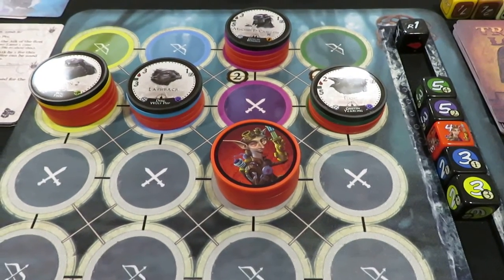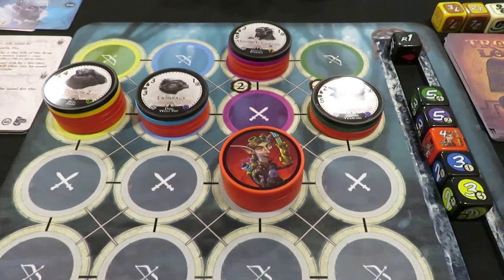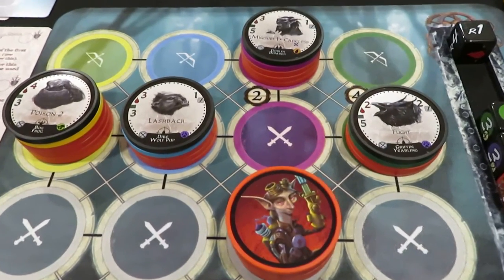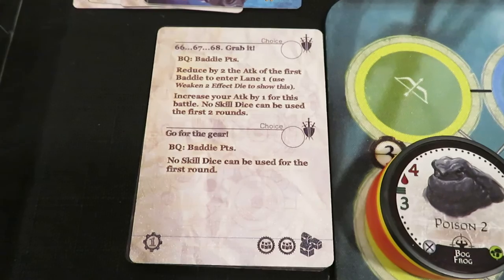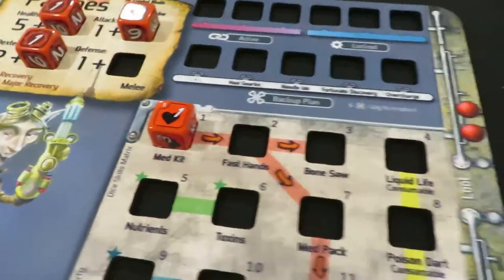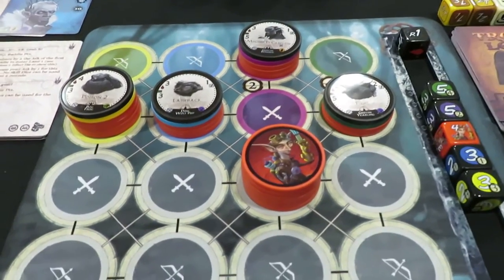Hello, welcome back to Rolling Solo. My name is Adam Smith, and this is Too Many Bones. We are on day number four. Patches has found himself not surrounded yet, but likely to become surrounded based on how many baddies are currently around. In the last video, we talked about the encounter we chose. We picked no skill dice can be used for the first round. That's not good because we can't use our med kit, and we currently have five health on Patches.